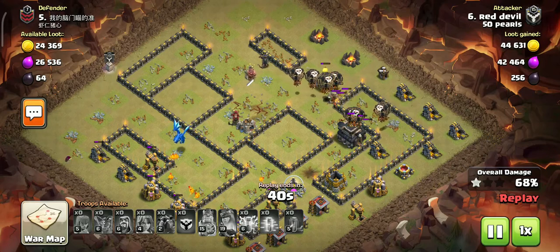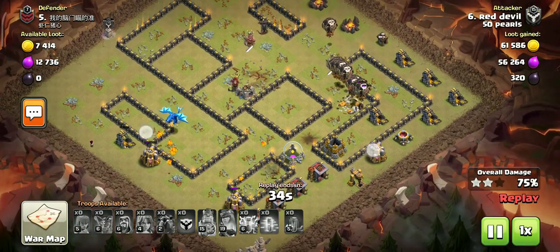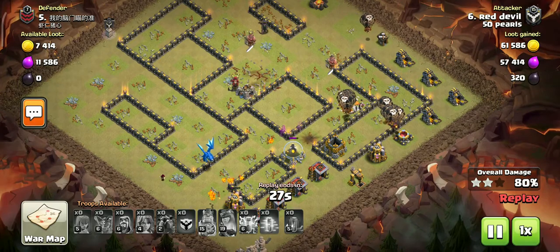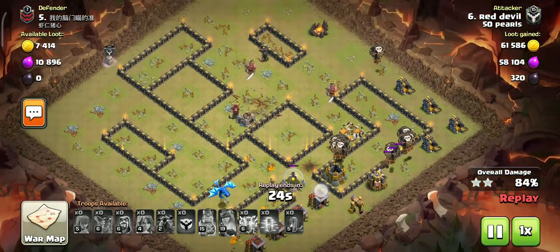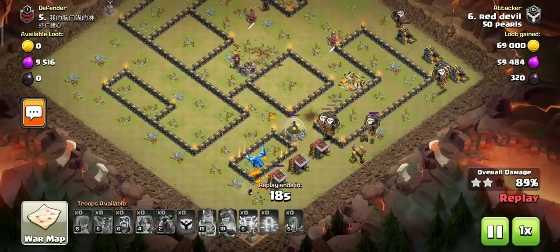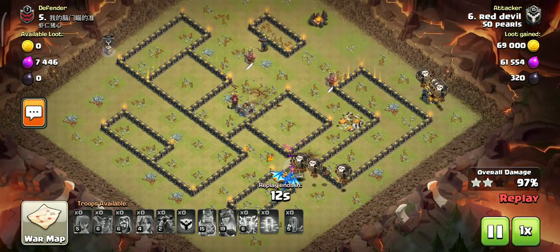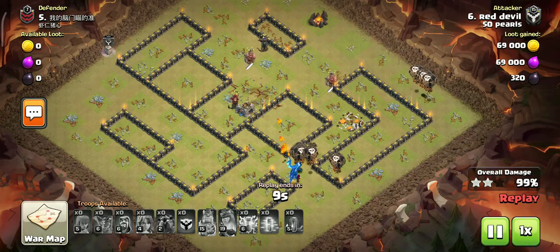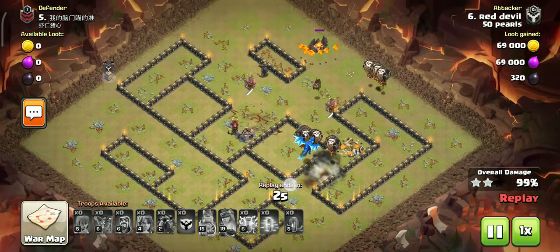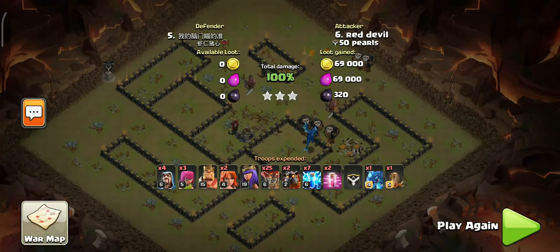Let's deploy all the loons. When the loons are fully deployed, this attack is very awesome. The wizard tower is a little out of range, and the X-bows are very low. This will be easy. But if the X-bows target both ground and air, then this attack can be very good.